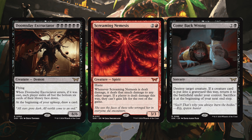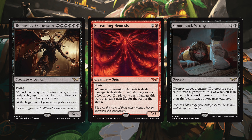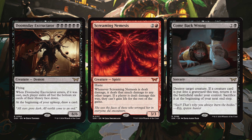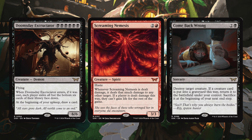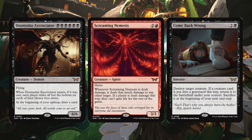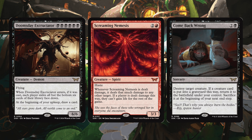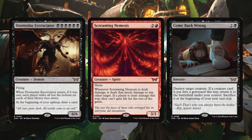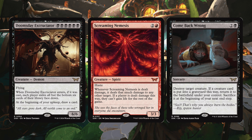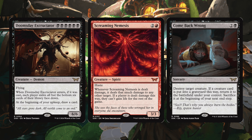Screaming Nemesis is two and a red creature spirit with haste. When it is dealt damage, it deals that much damage to any other target. If a player is dealt damage this way, they can't gain life for the rest of the game — preventing someone from gaining life for the rest of the game is incredibly powerful. And then Come Back Wrong — two and a black sorcery. Destroy a target creature. If a creature card is put into a graveyard this way, return it to the battlefield under your control, sacrifice it at the beginning of the next end step. A cool kill spell with some interesting ETB potential.